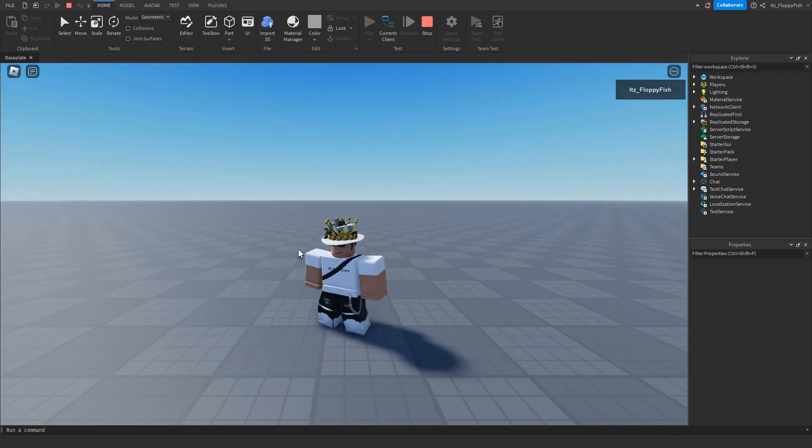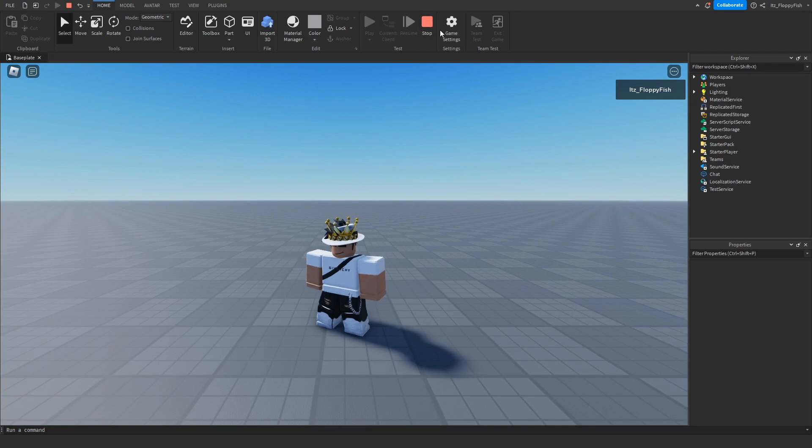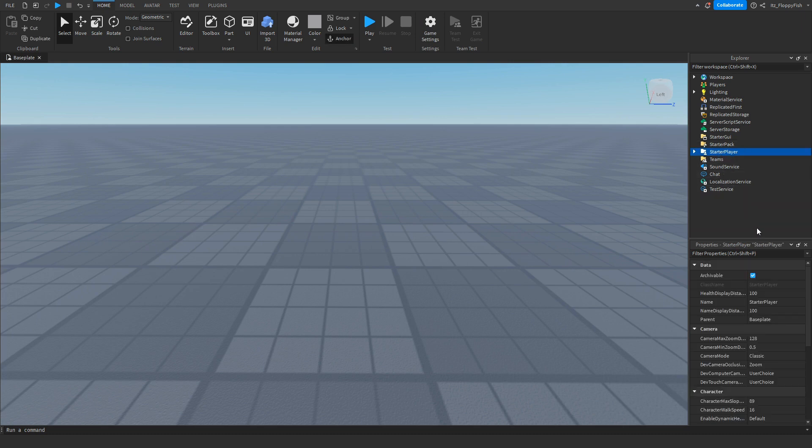Let's say we want to adjust these. Exit test mode and head back to the Starter Player properties. For this tutorial I'm going to set the max zoom distance to 40, and we'll leave the camera minimum zoom distance at 0.5 so players can still go into first-person mode.